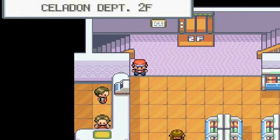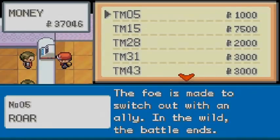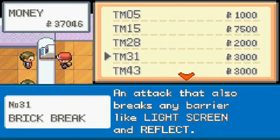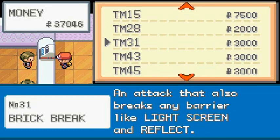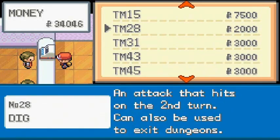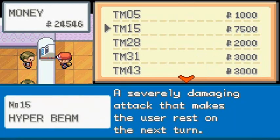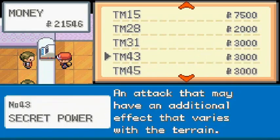In Department Store 2, you can actually buy TMs. You can buy yourself Roar, Hyper Beam — a very expensive one — Dig, Brick Break, Secret Power, and Attract. I have enough for Brick Break and Dig because I'm going to be using those on a few Pokemon. I should get Hyper Beam as well, just in case — normally fully evolved Pokemon learn that. Secret Power should be a good one here too.